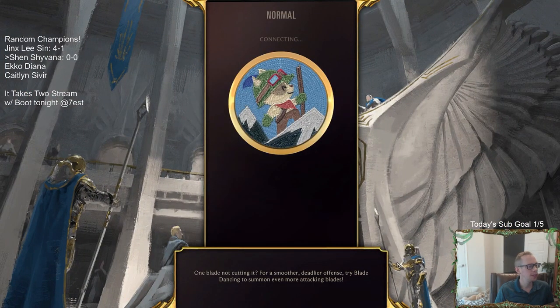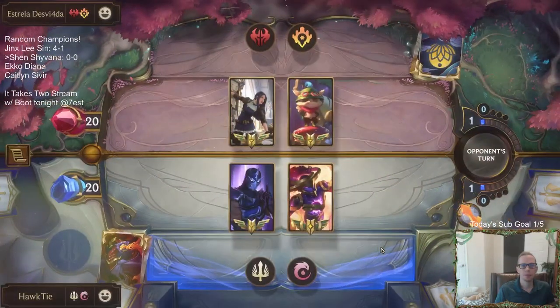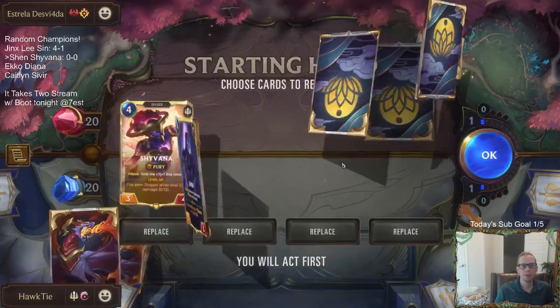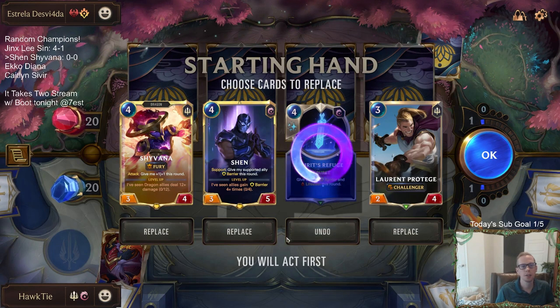Goomba, you don't like the Young Witch in here? There are a lot of elusives running around, so having your own elusive to do a little bit of blocking is kind of nice. I honestly like this hand — I like Protege at three, I like having the champions, and I like a life steal thing. But I think we need to kind of lower our curve a little bit.